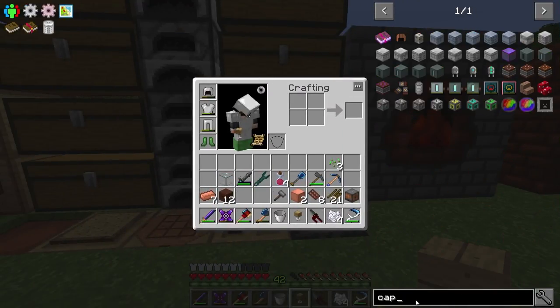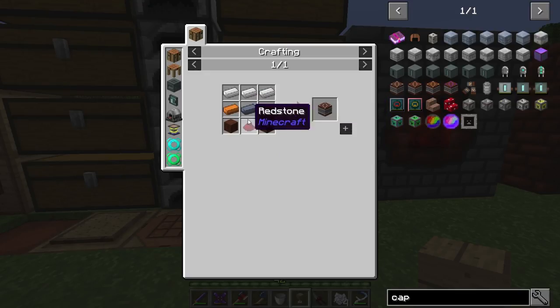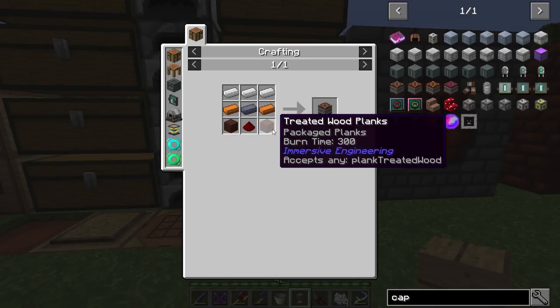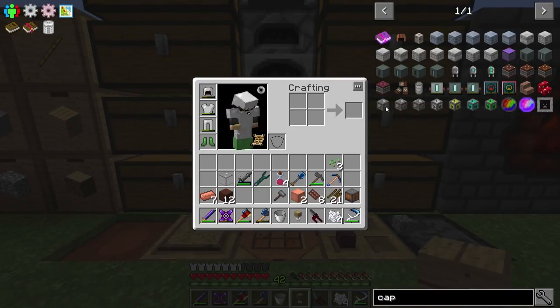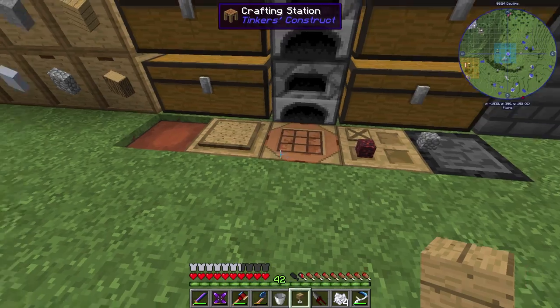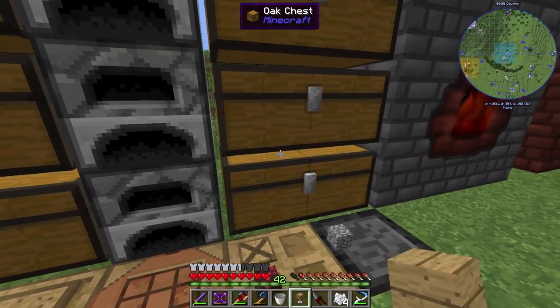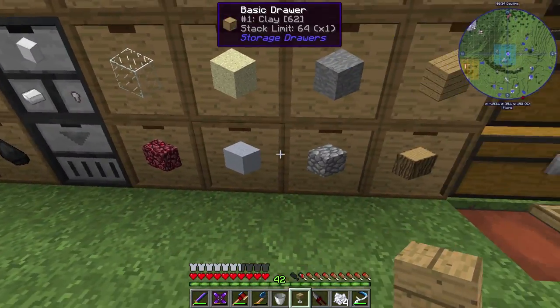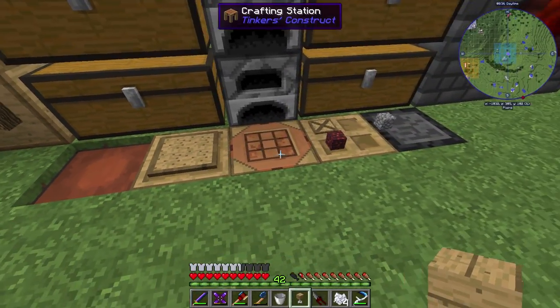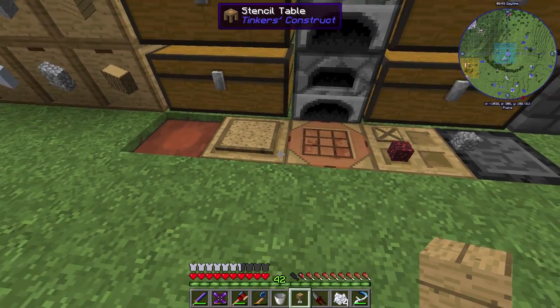I want a capacitor - not the RF one, I want one of the immersive ones. Let's take a look. Low voltage capacitor - that's actually really cheap. We have lead, iron, copper, treated wood, and a redstone. We can almost make that straight up. Let's grab a lead and a redstone. There we go, got our low voltage capacitor. Now we need the wire connectors - some copper and some hardened clay.